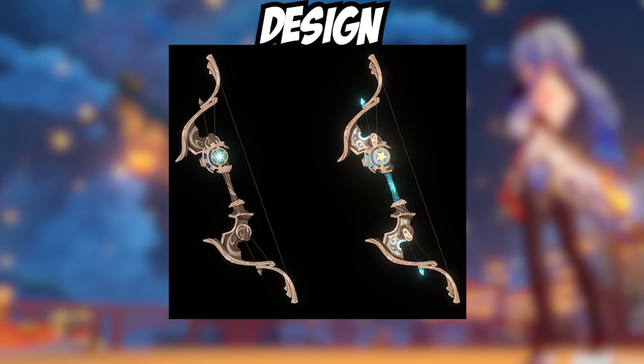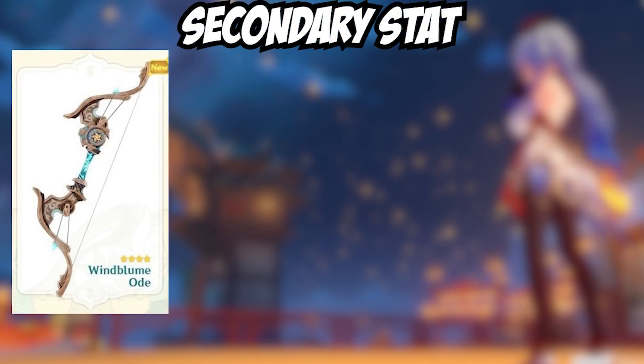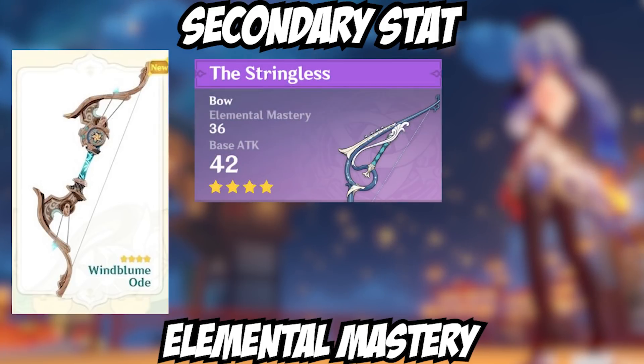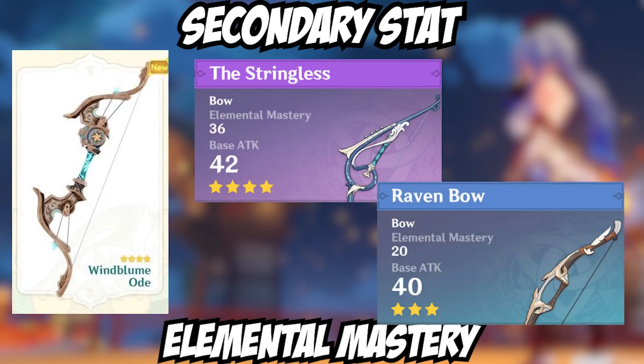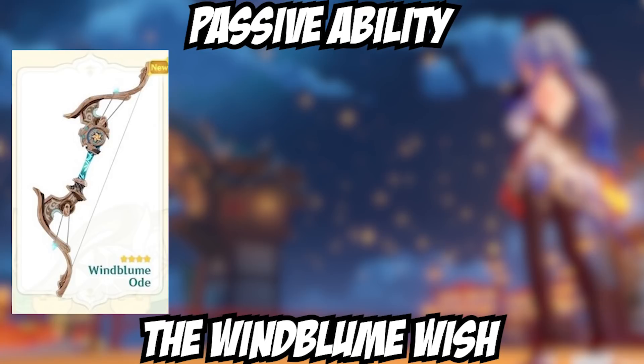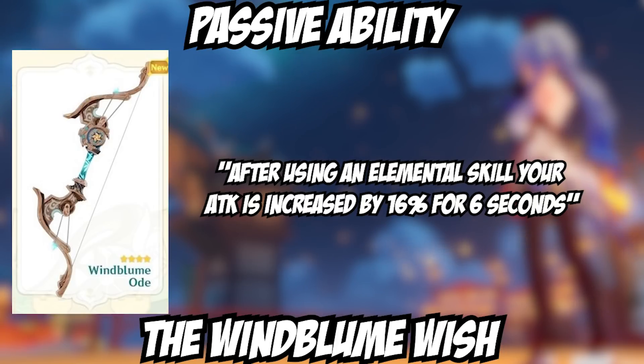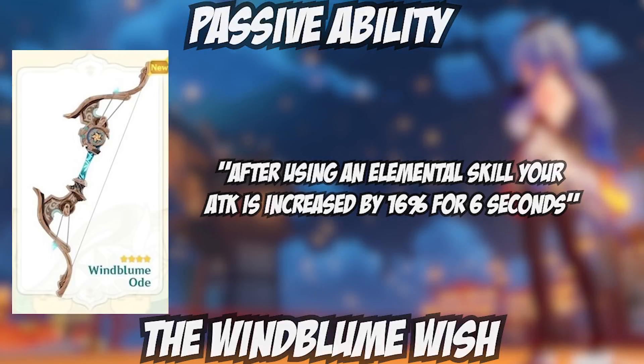Overall I can't say I'm a fan of the brown color scheme, but it's passable. The secondary stat for the bow is Elemental Mastery — the third bow to receive this as a secondary stat, after the four-star Stringless and the three-star Raven Bow. Its passive ability is called Windbloom Wish: after you use your elemental skill, your attack receives an increase of 16% for six seconds. This passive is really good and very easy for almost any bow user to capitalize on, making this bow very important for free-to-play users.